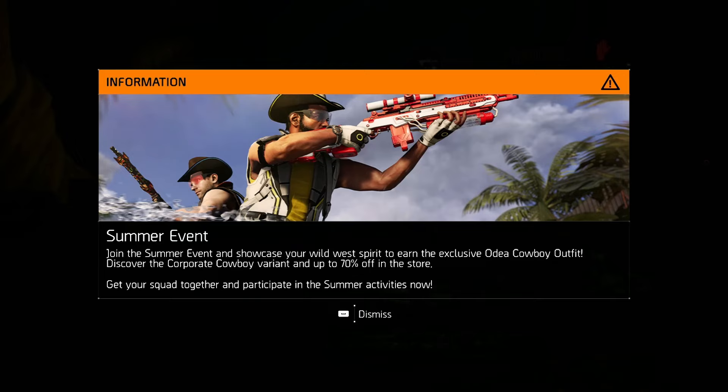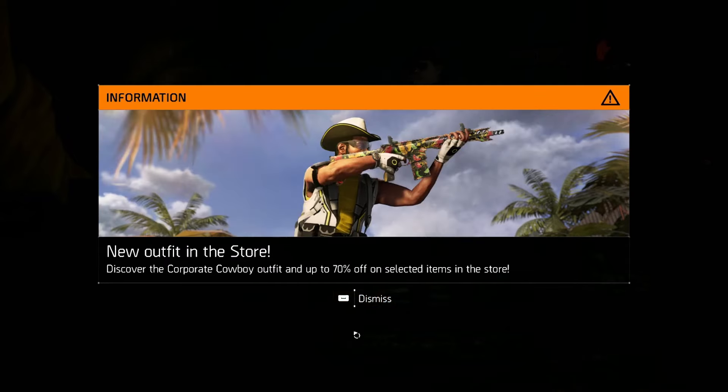Don't forget to hit that sub button and let's talk about the summer event that came to the game today. When you log in you'll see: 'Join the summer event and showcase your wild west spirit to earn the exclusive Ordea cowboy outfit. Discover the corporate cowboy variant and up to 70% off now in the store.' That gives me a sneaky feeling there is something earnable in-game as well as with hard-earned money. Get your squad together and participate in the summer activities.